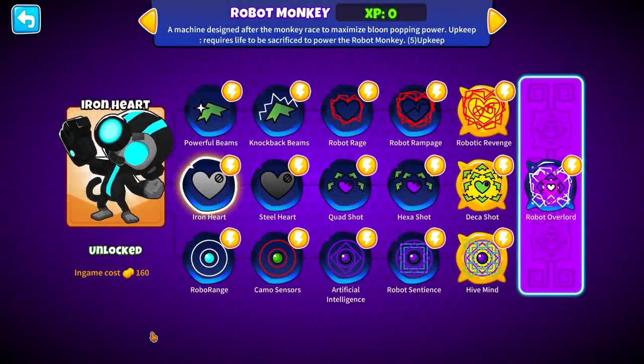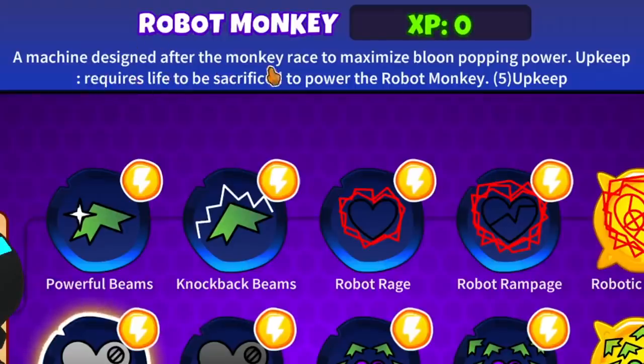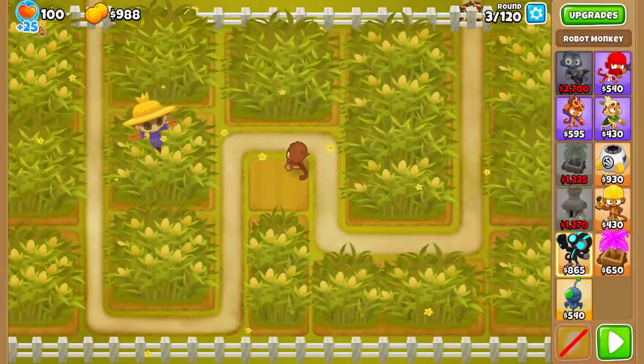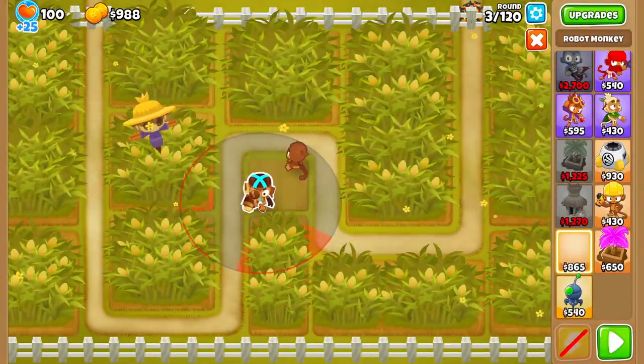So guys, we are back with some tower mods today, and this one is a really interesting one. It's called the Robot Monkey — a machine designed after the monkey, raced to maximize blue bomb power. Upkeep requires life to be sacrificed to power the Robot Monkey. So this is a very interesting concept for a tower: basically, you have to keep feeding lives into it in order for it to do damage. So let's drop it right over here.